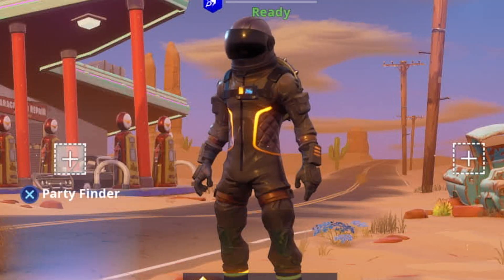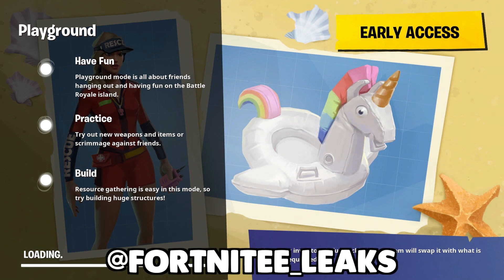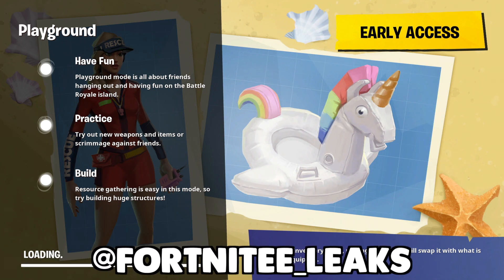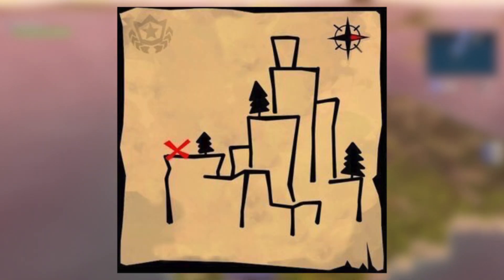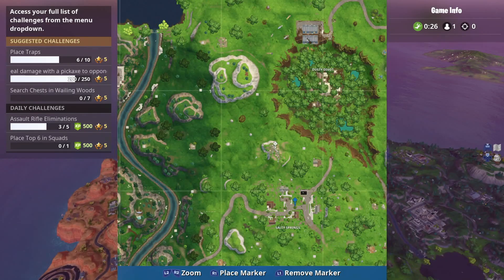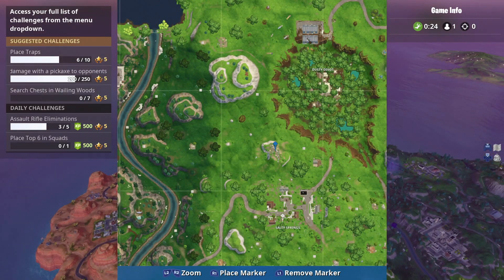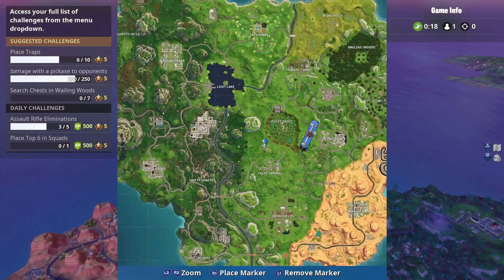You might be wondering how do you know where the battle star even is if the challenges aren't even out yet. I want to give a shout out to fortnite_leaks - Fortnite has two E's in that by the way, it's on your screen right now. He actually leaked the Shifty Shafts map. As you can tell by the map, it's going to be on the side of the giant penis rock as I call it, right over here just north of Salty Springs - it's in F6.